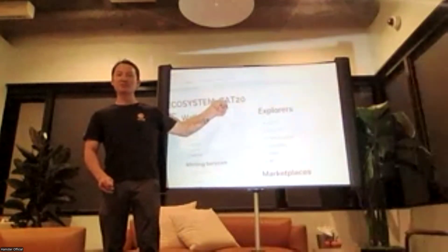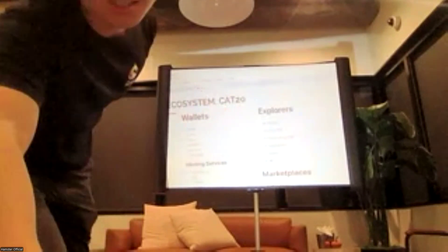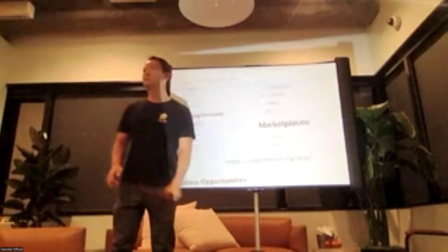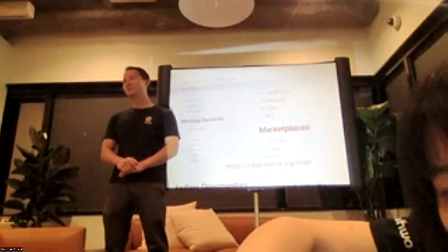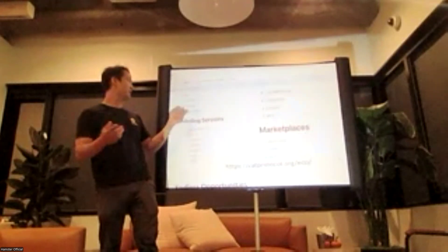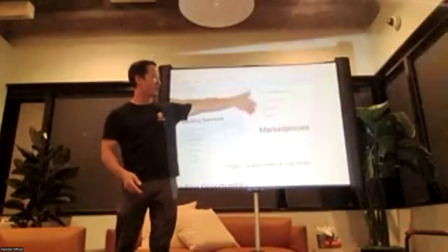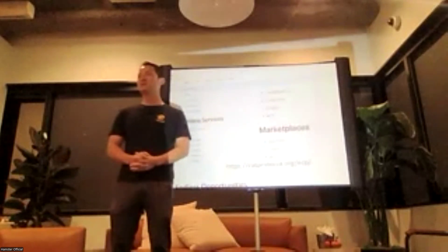Let me talk about a few things that use CAT protocol. If you go to the website, this only launched last month and you can see it's the fastest growing token protocol. All this happened because of the open-source GitHub release — all of a sudden everybody jumped in and started helping to build the ecosystem. People are building wallets, minting tools, minting services, explorers, and marketplaces.